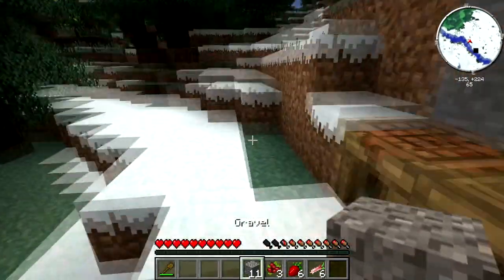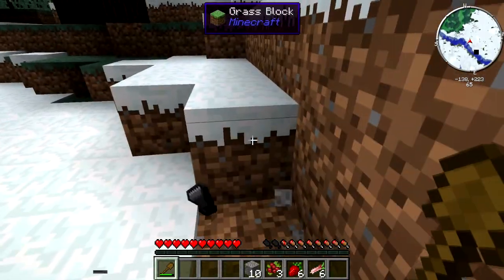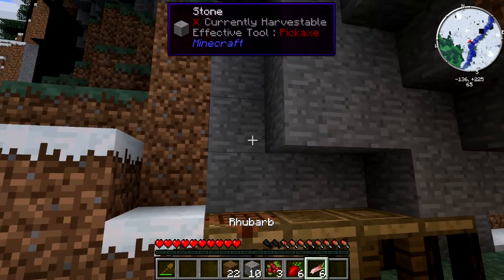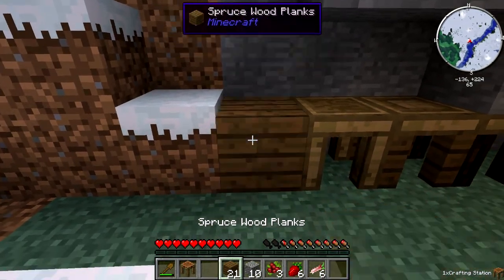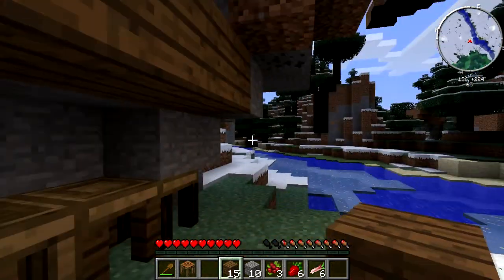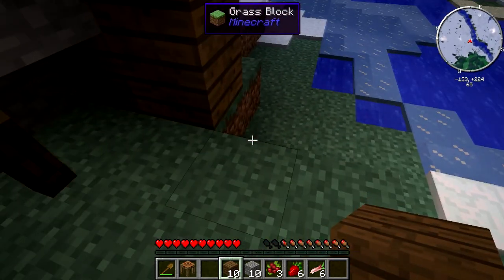Sun is rapidly going down and I still do not have enough flint to make tools. Oh, this is sad. Oh yes — a second set of flint! Nice. All right, so I'm going to use some of my wood here to quickly make a shelter. Shelter from the storm — from the night. Yes, I need shelter from the storm.